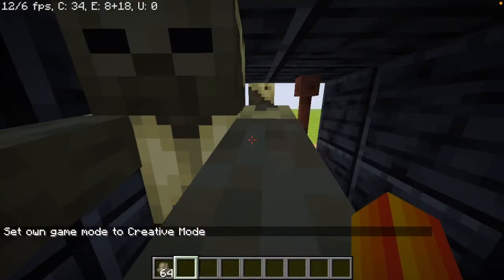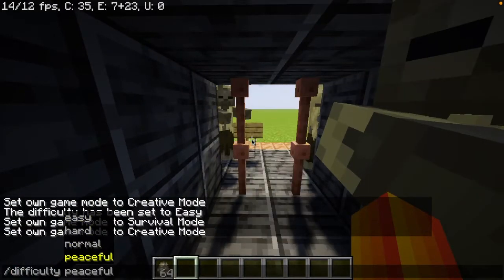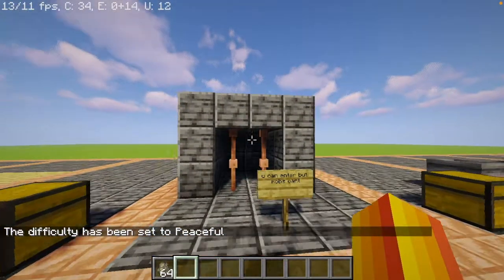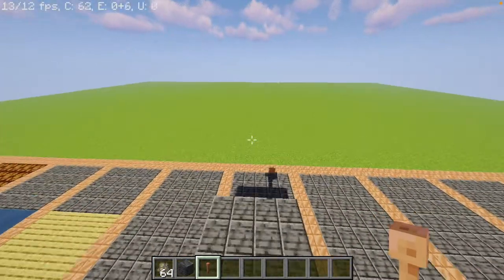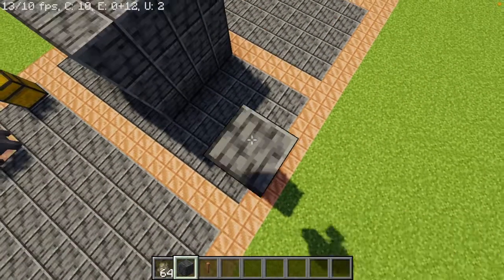So just like that, I am going to set the difficulty to peaceful. Now let me show you how to build this — if you didn't get it, it's pretty self-explanatory. You just need some blocks and a lightning rod. So basically, you just build your house.